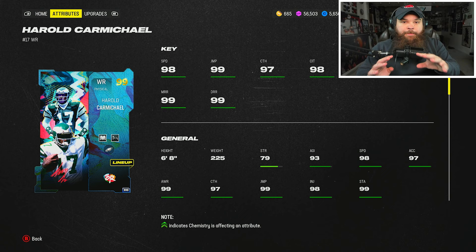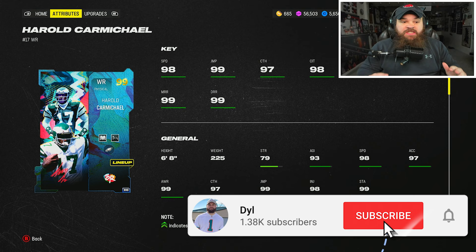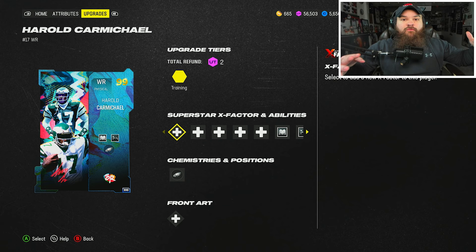Him and Kyle Pitts are the best example — they have the best juke animation I've ever seen. Vernon Davis and other people that are a little bit shorter still get good jukes, but these tall guys, it is ridiculous. I'm talking like they jump sixteen feet to the right, sixteen feet to the left. Can make some crazy plays with Carmichael even without that jukebox ability. I think the height also gives better sideline catches, better range for free forms, and I think the taller guys run routes better — that's my opinion.